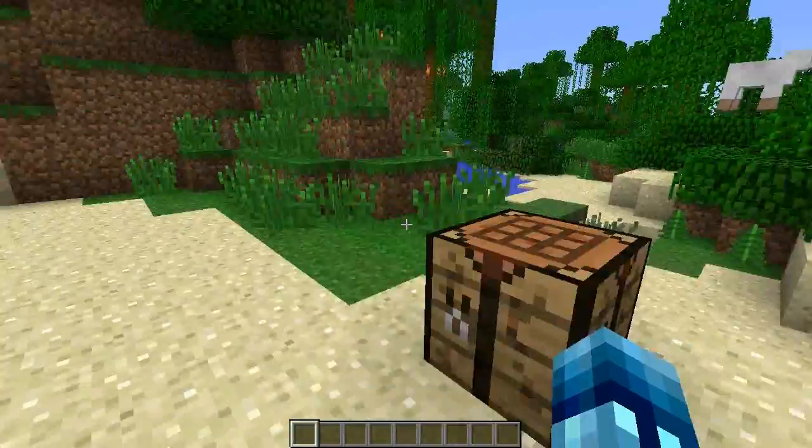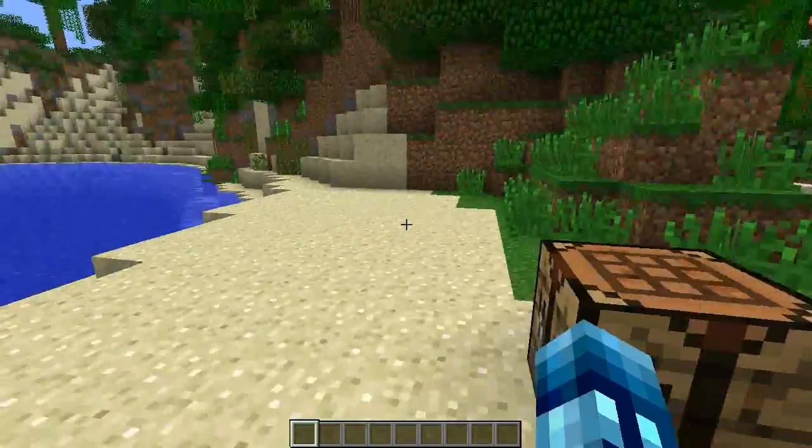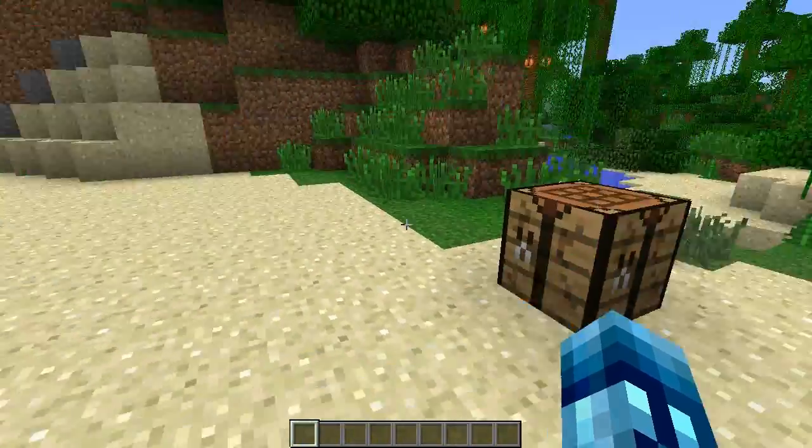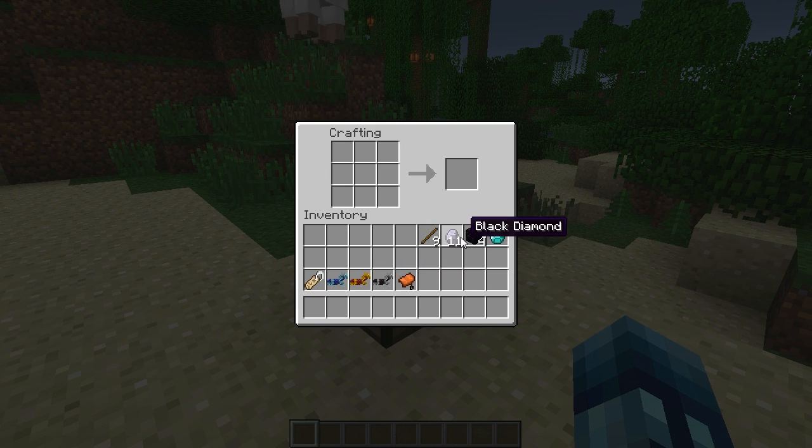That is basically it for the Horse Recipes mod — it's really simple, it won't change your game at all. You can just tame that horse you've always wanted. Maybe you don't want to lose them or have them wander off before finding a dungeon, so you can go ahead and craft your stuff just like that.